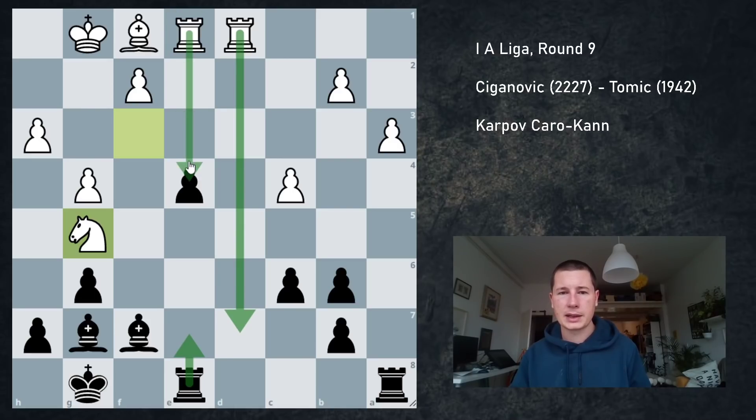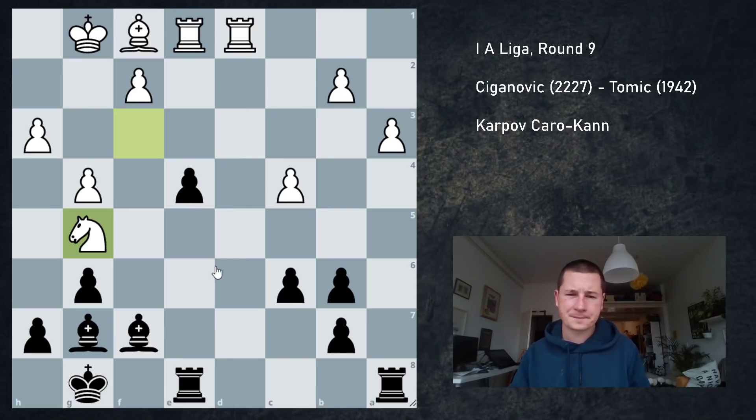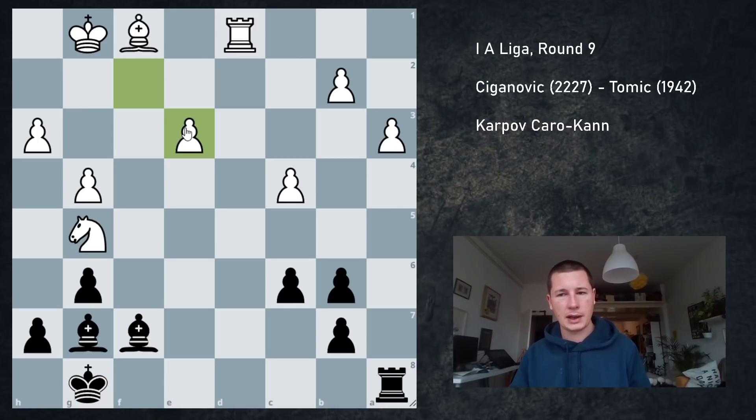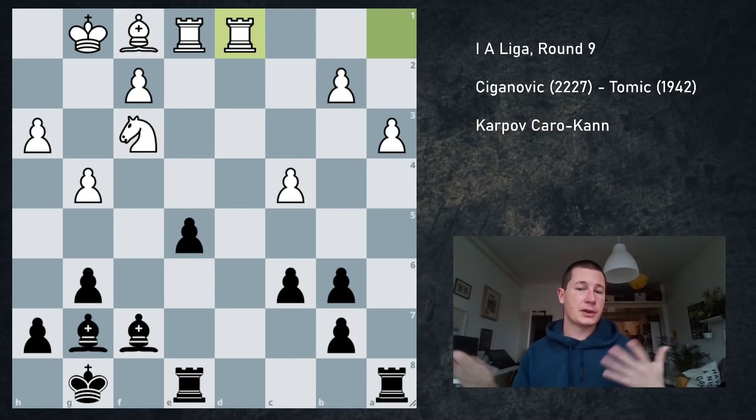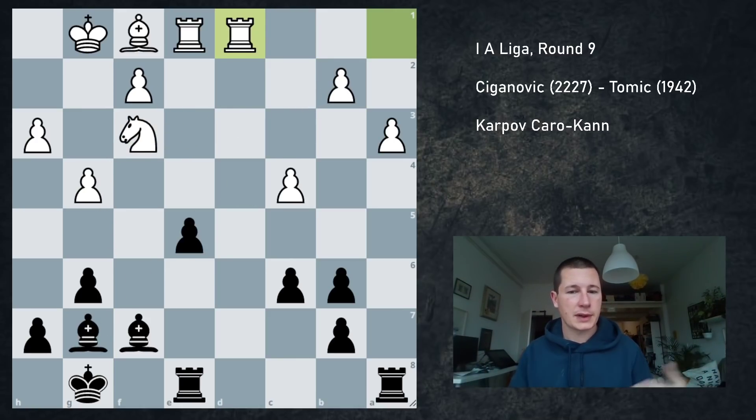And when I play Re7 he takes on e4. I was afraid — I was too afraid, unnecessarily afraid. But then Re3, fxe3, and Bb2 should still be okay. I don't think there are any issues after Rd7. But I don't think I have an advantage because he gets a lot of activity. But I didn't play e4 straight away because of Ng5, so I wanted to prepare it with Re7.